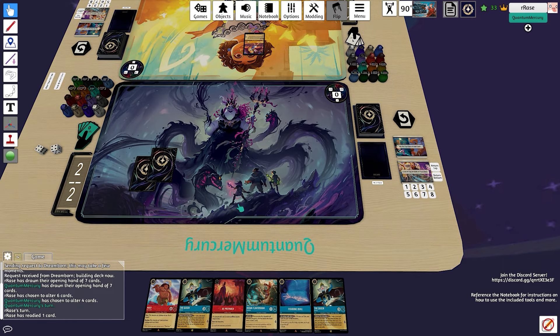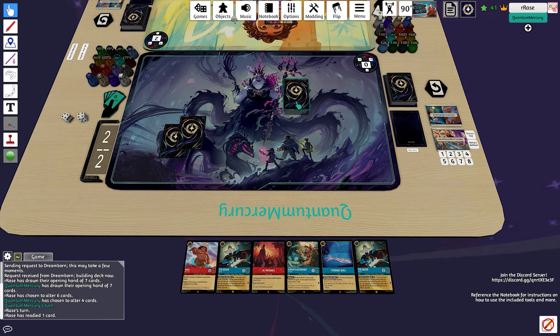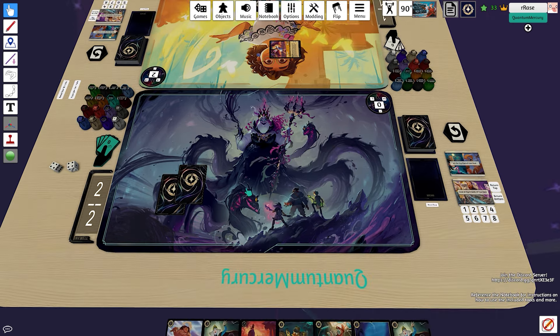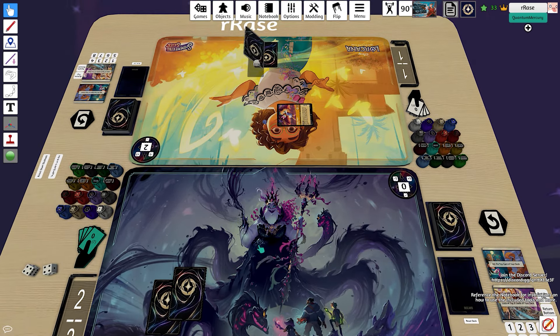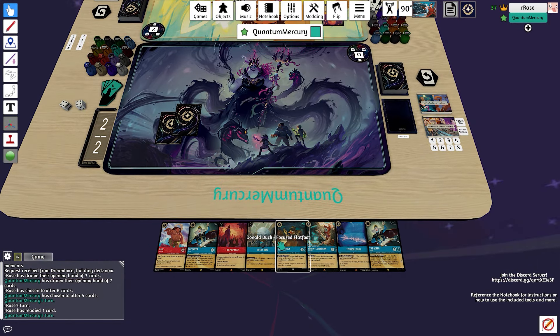We start off very slow despite being on the play, which is very good for us, but the opponent is going to be able to get a Daisy Duck quest in for two. We reveal the Donald Duck which goes to our hand, which is nice, and then for two they drop a Lantern — good to see that they're not developing more aggro threats here.